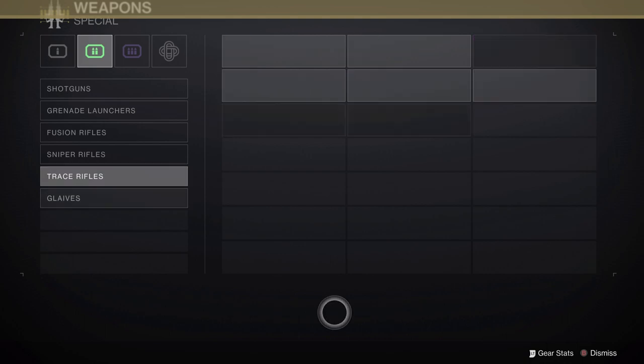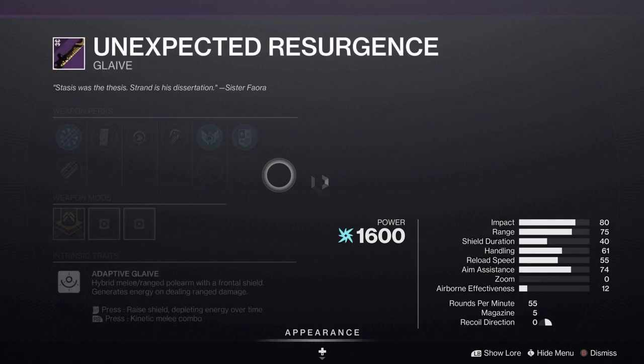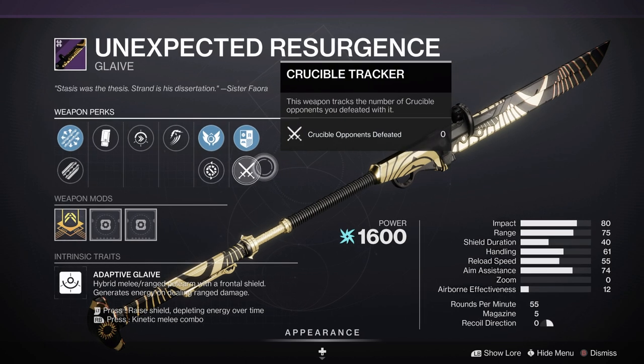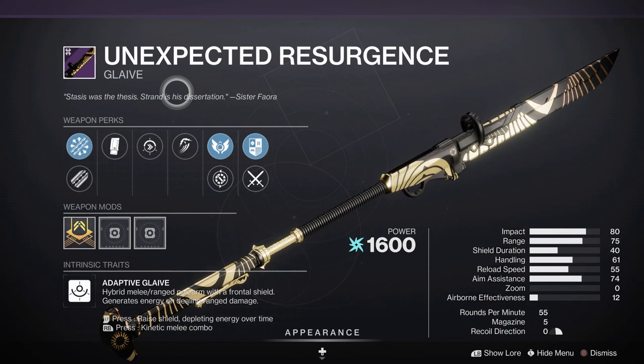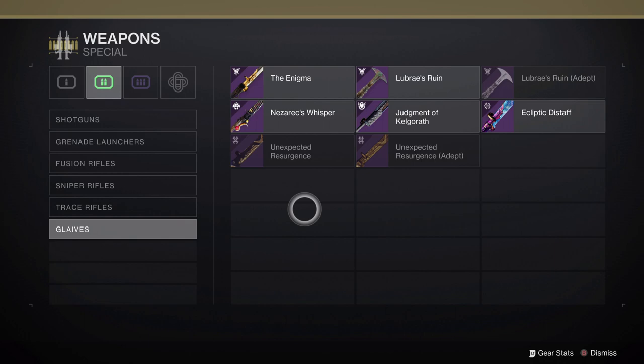In terms of trace rifles, nothing new there. And for glaives, we have the Unexpected Resurgence, the ARC glaive in Trials this season. I don't think this is going to be particularly good. Trials weapons are made to be OP and a little better than everything else, but it's hard to say whether this will outperform everything in the glaive category, especially since it's not that big and exotic glaives are where most people put their focus anyway.